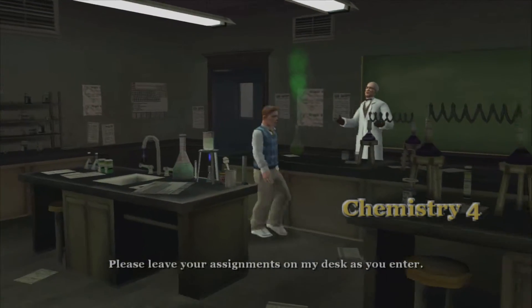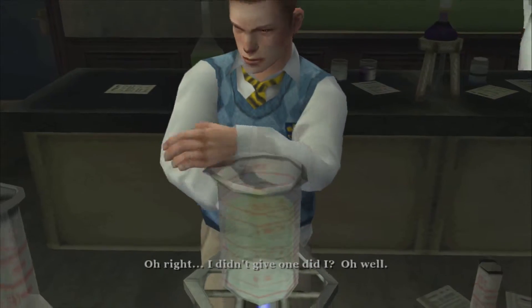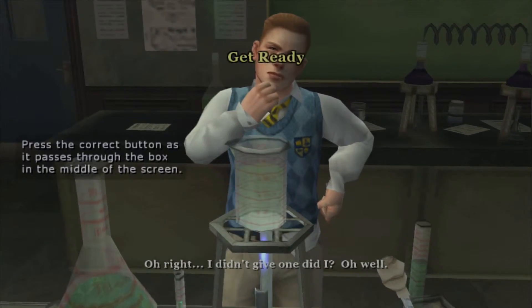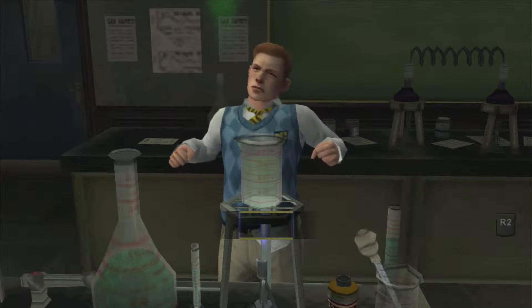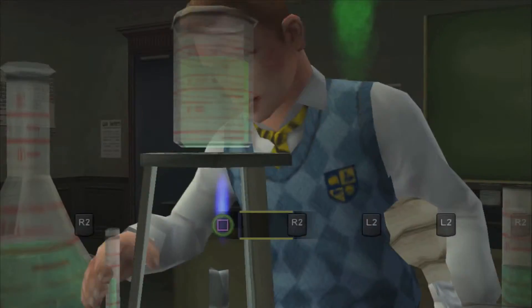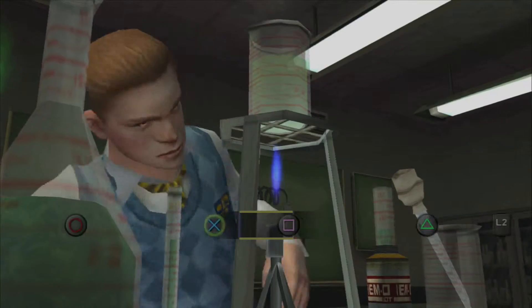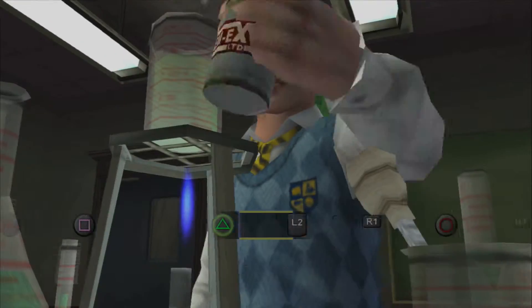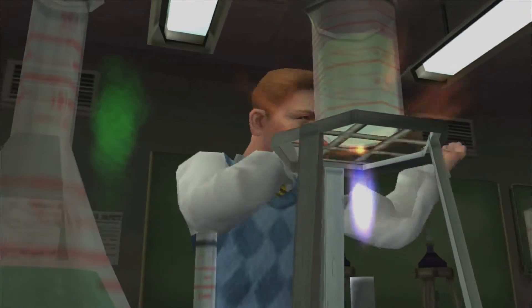Please leave your assignments on my desk as you enter. Well, you didn't give me an assignment — that's a plus. Okay, let's do this. This is going to get a bit tricky because we've got L2, R2, and all that involved — all these buttons. It's not too difficult, though. Only if Chemistry was this easy — oh shit! I pressed the wrong button. I pressed the L1 button instead.